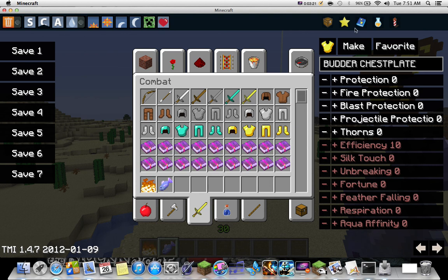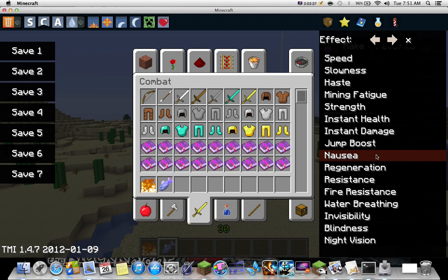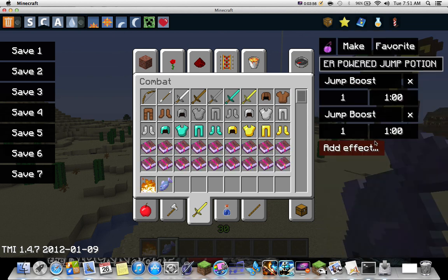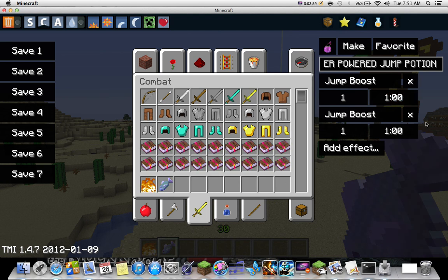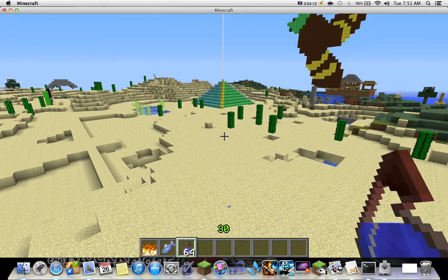You can also favorite it - I'll click on that and put it in here. And you've got potions. I've never really tried this, but you can choose either regular or splash and then make a favorite. You can call it whatever you want and choose what you want it to do. Let's do a jump boost - 'Butter Powered Jump Potion.' You can add multiple effects, that's cool. Let's do it for three minutes and thirty seconds and make. Give me sixty-four. Yeah, it actually works.